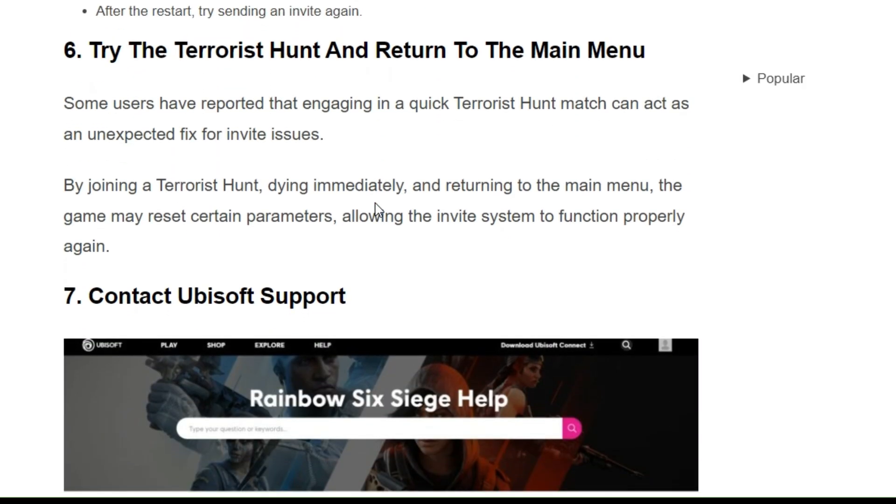Solution 6: Try the Terrorist Hunt and return to the main menu. Some users have reported that engaging in a quick Terrorist Hunt may act as an unexpected fix for invite issues. By joining a Terrorist Hunt, dying immediately, and returning to the main menu, the game may reset certain parameters, allowing the invite system to function properly again.